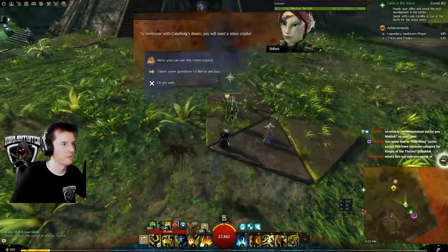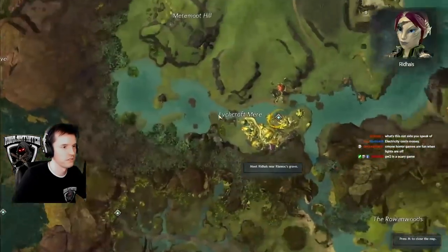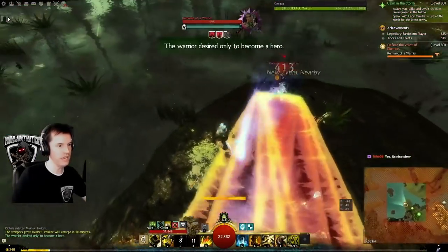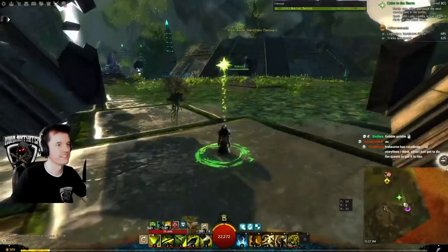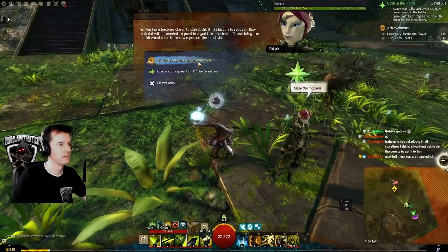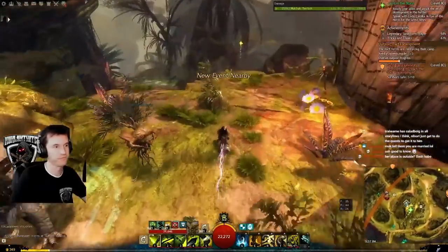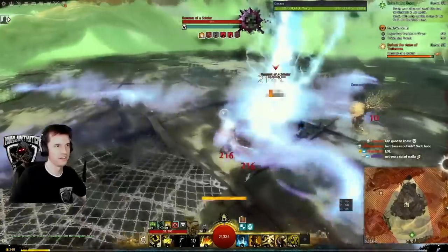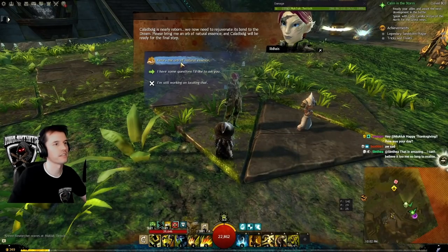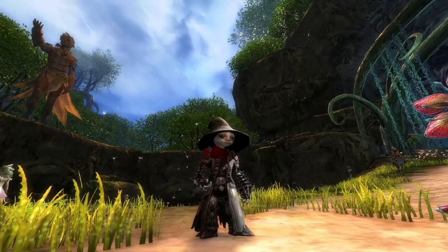Head back to Rydhys in your home instance. Give her the Vision Crystal. She will say to head to Keshex Hills and show you the map — your objective is just west of Shadowheart Site Waypoint. Fight some NPCs, enjoy some lore, then talk to Rydhys. Head back home and talk to her again. Next: Verdant Brink. Go to Pact Encampment Waypoint and head for the story marker. Inside you will find some NPCs. Enjoy some lore, talk to Rydhys, go back to the home instance, talk to Rydhys, and give her the Orb of Natural Essence. We're almost done.